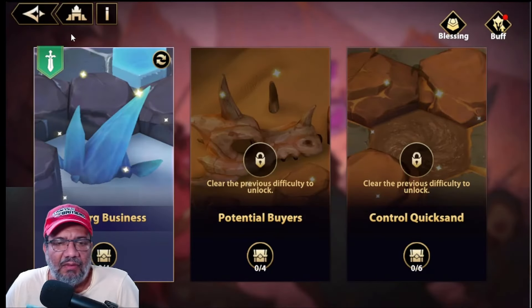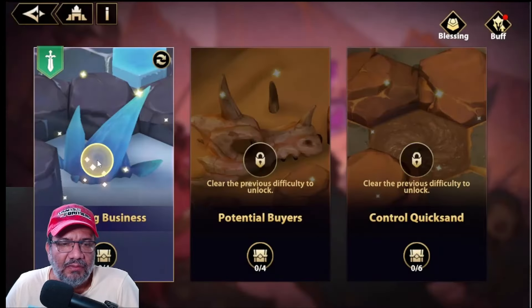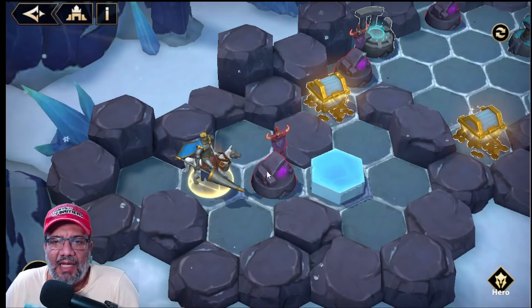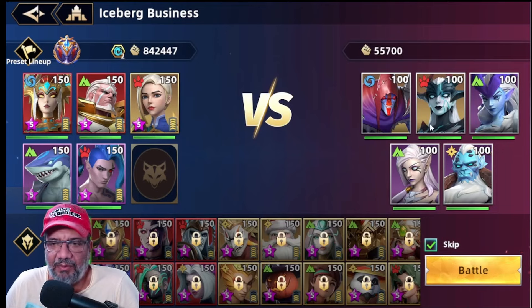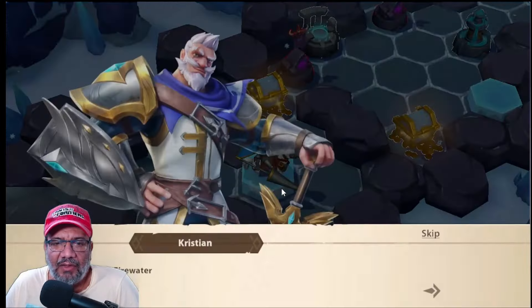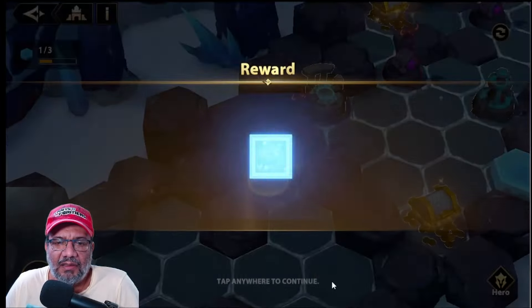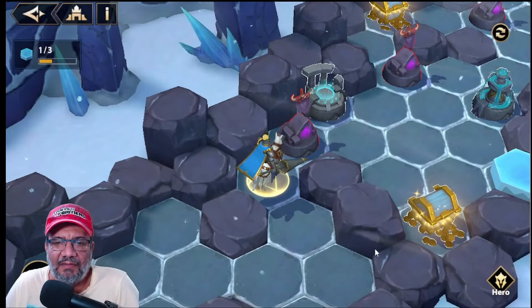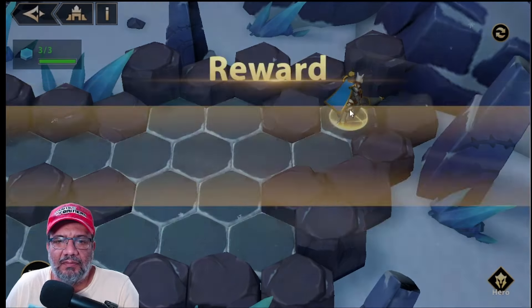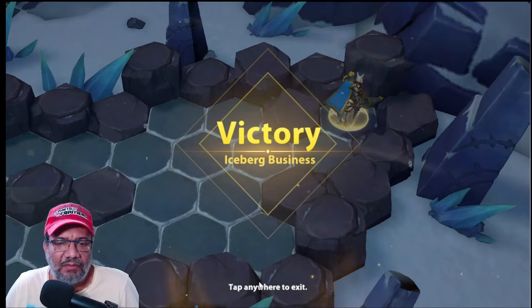Vamos a entrarle a esto a ver qué tal. Vamos a tratar de usar equipos sin exclusivos. Aquí me imagino que la idea es recoger estos bloques — podemos saltar, así que es súper fácil. Efectivamente, vámonos. Esto debería ser súper fácil, aquí no hay mucha ciencia. Saltamos todo esto, estamos listos. Ya reclamamos nuestros premios. Vámonos entonces al segundo, este está súper fácil.